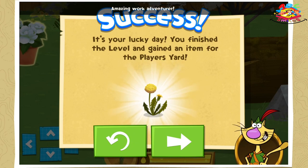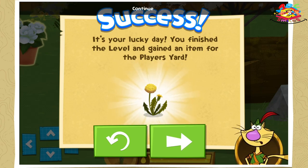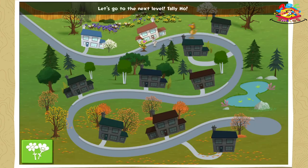Amazing work, adventurer! Our little bee ate all the nectar it needed! You earned a new flower to use in your yard. Continue. Let's go to the next level. Tally-ho!